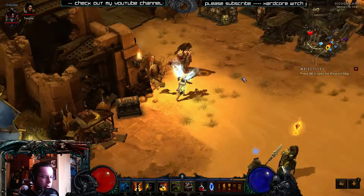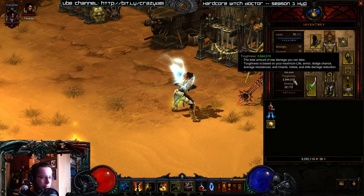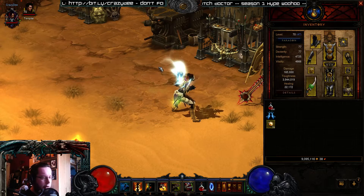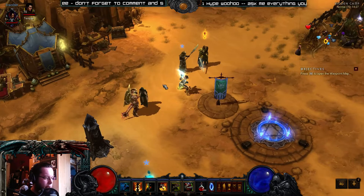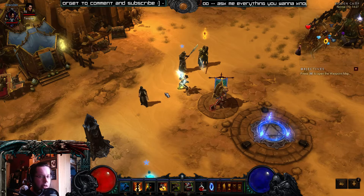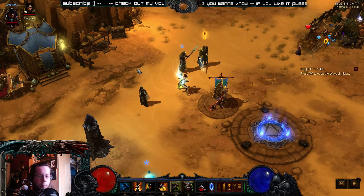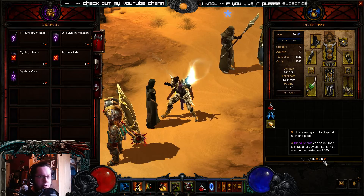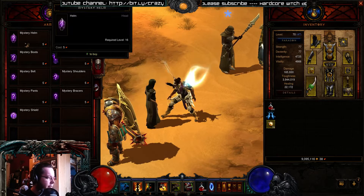We are now at 165,000 DPS, not yet 4 million toughness, and 22k healing. Our helmet is still missing. The first thing you should gamble for at Kadala is the Mask of Jeram — for our build, it's a pet build, so Mask of Jeram is the thing you really, really want. I already gambled a ton so I only have 38 blood shards left.